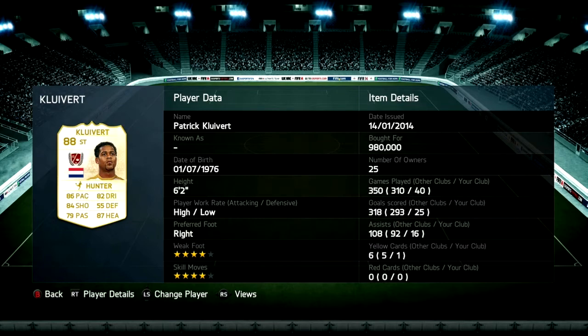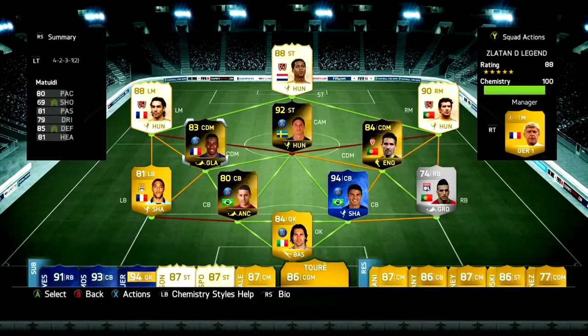Clover is an amazing lone striker. This is another position where you can't change the work rate — it has to be high-low for these single strikers. They need to constantly be making runs, and Clover at six foot two does that so well.